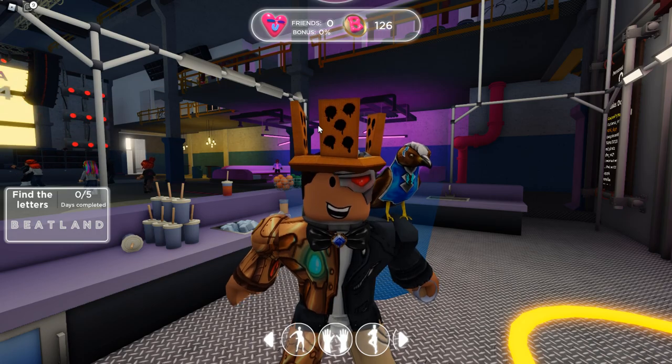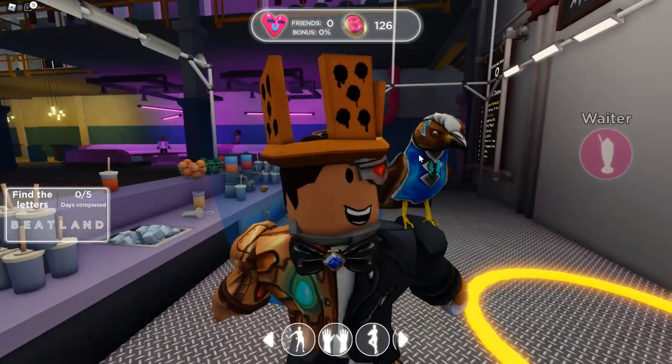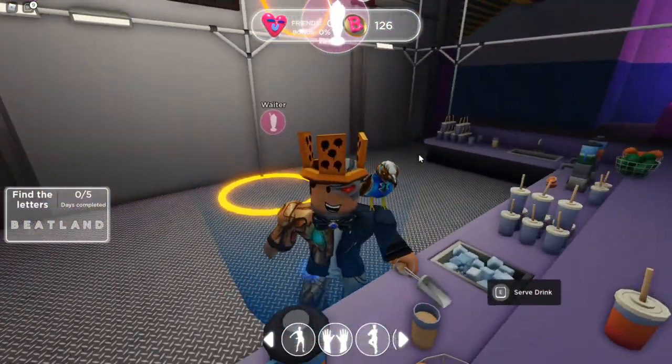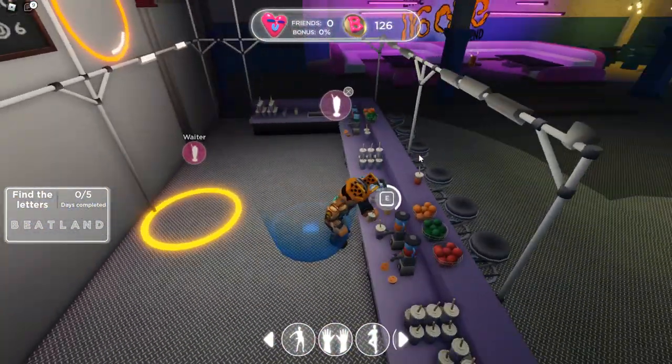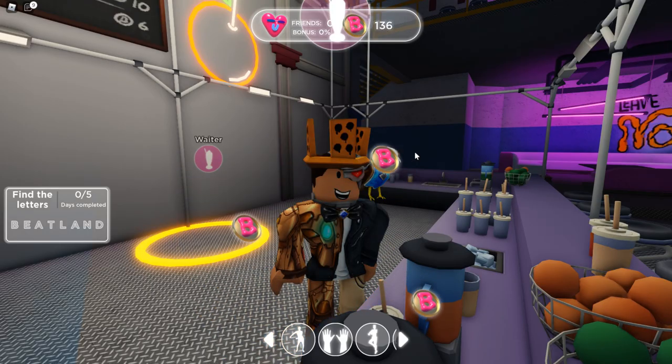Keep in mind how many coins you need to unlock all the free items — that's a total of 2,200 beat coins. If you do the Waiter job you'll have to do 220 actions, but if you do the Advertiser job you only have to do 110 actions.